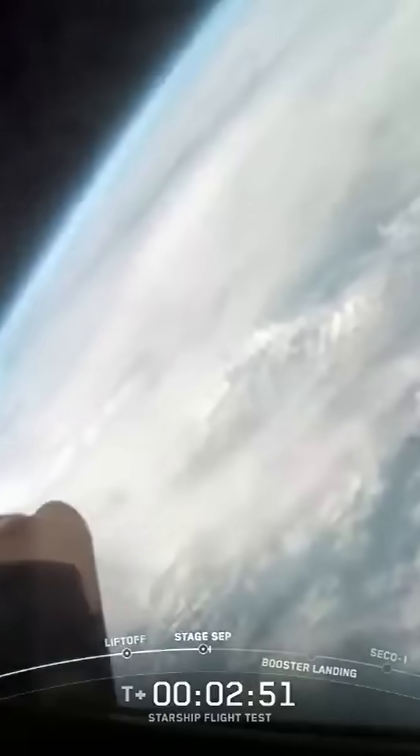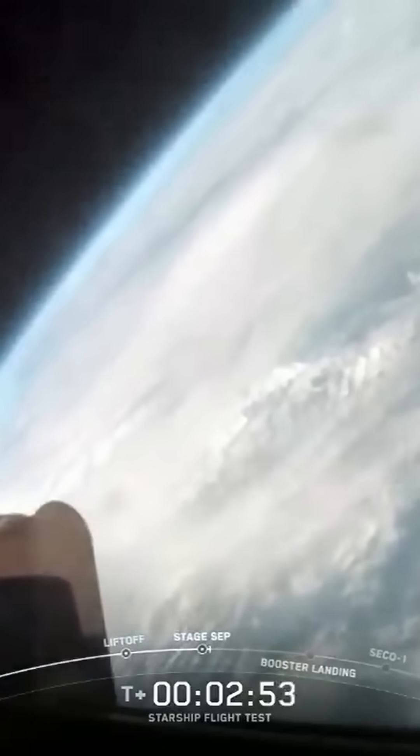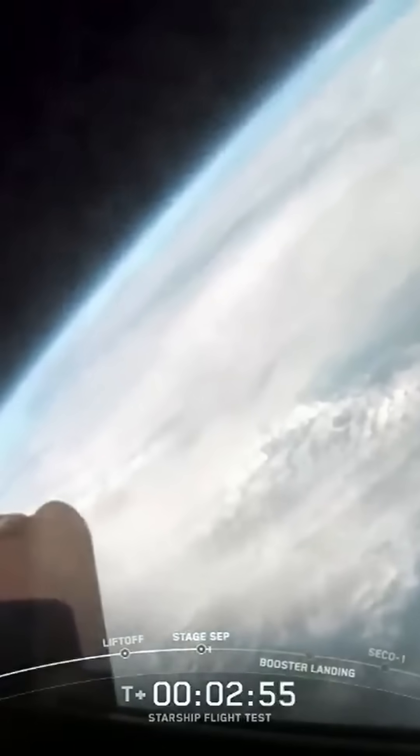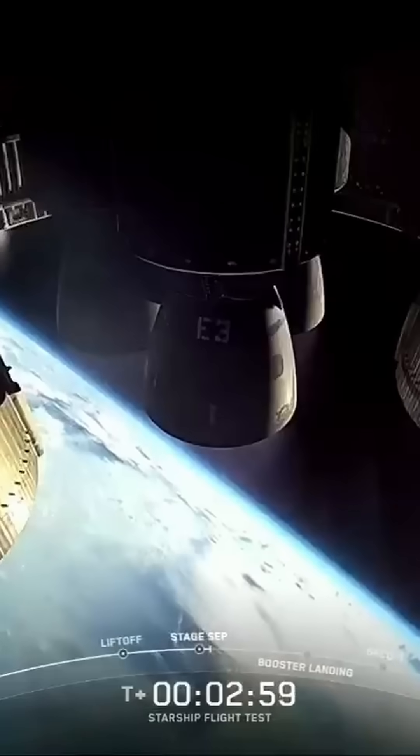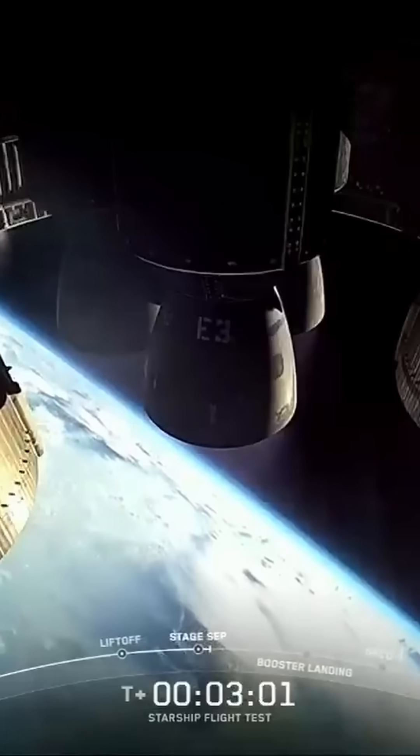Incredible flip by Super Heavy booster, and you can see those six engines — those three engines on the ship ignited. Six healthy Raptors running on ship on its way to space.